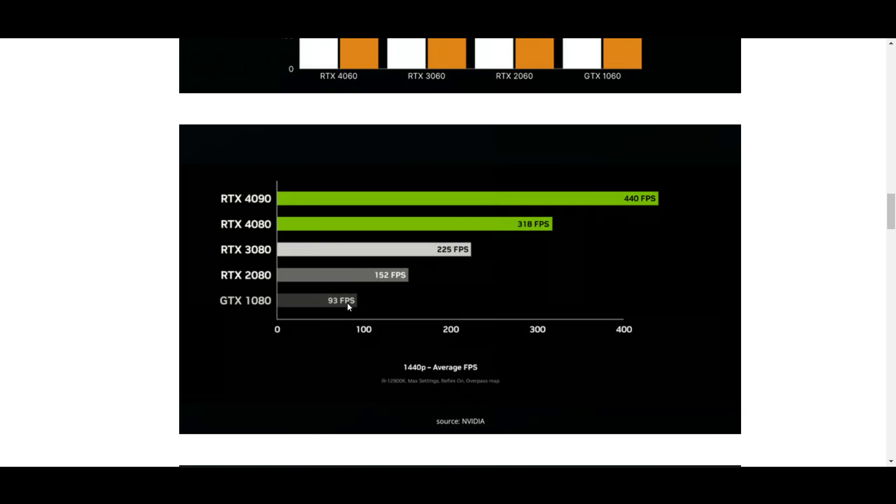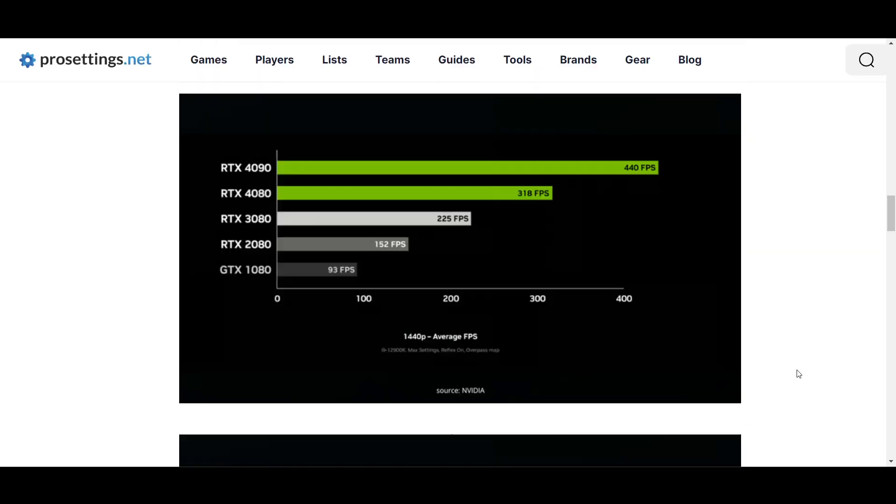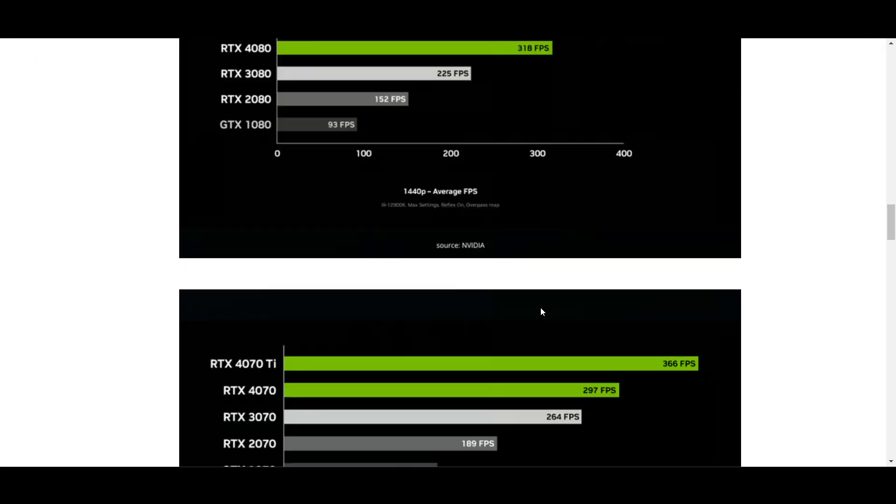You can see here this is 440 FPS — the highest achievable in CS:GO — and 318 for CS2. You can read the data yourself to get a full idea of the FPS difference between CS:GO and CS2.